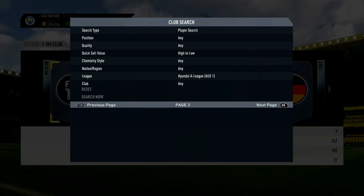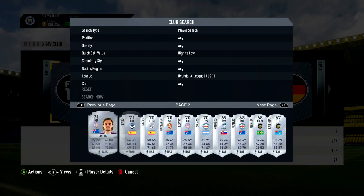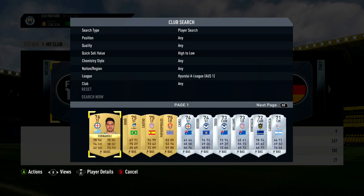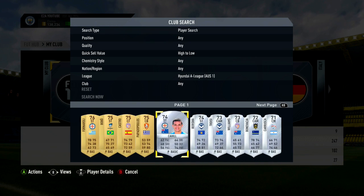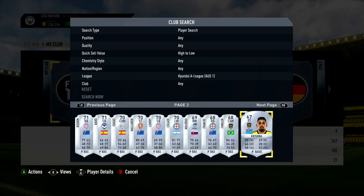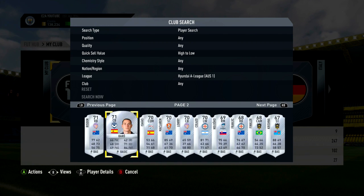I did this with the Saudi League and was able to complete the Omar Al-Sama SBC very cheaply. I spent around 25,000 to 30,000 coins investing in all the cards for the SBC, and was able to complete the score builder challenge using about half of them. In total I spent 15,000 coins to get an Omar Al-Sama 85-rated card, sold the rest of the cards and made about 100k. So I was able to make 100k and do the SBC for spending like 25,000 to 30,000 coins - it's so easy. You can either complete the SBC cheaply or sell the cards on.